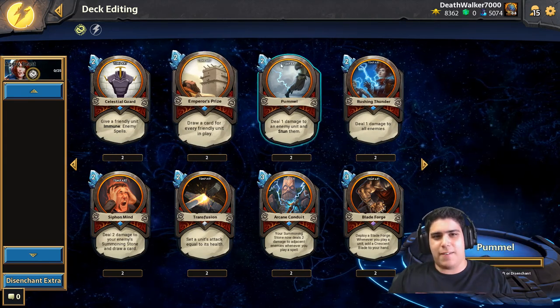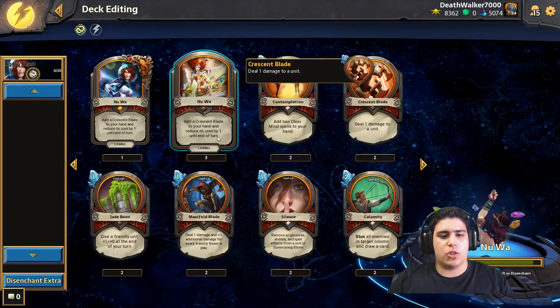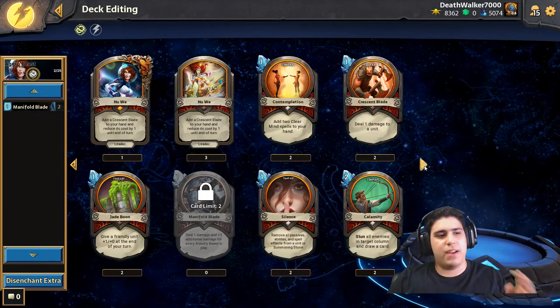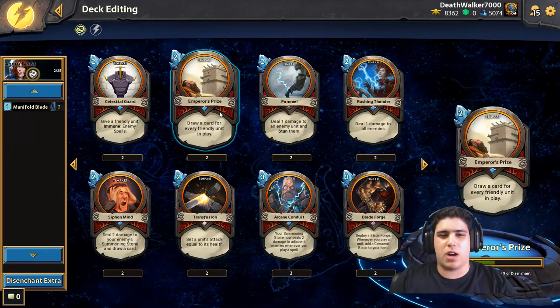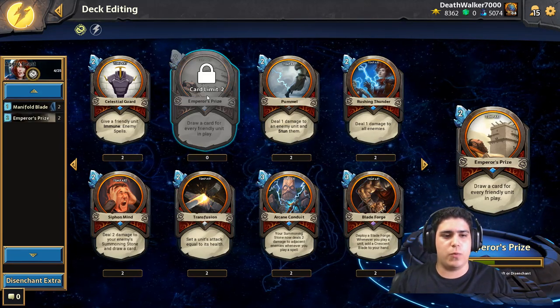Today I want to give you an aggro beast deck and with the new cards it really works well. You're going to have your Manifold Blade, which deals one damage plus one for each piece you have — this is by far your best card. Then we have Emperor's Prize, two mana to draw cards for every friendly you have in play, which is really good in an aggressive deck.